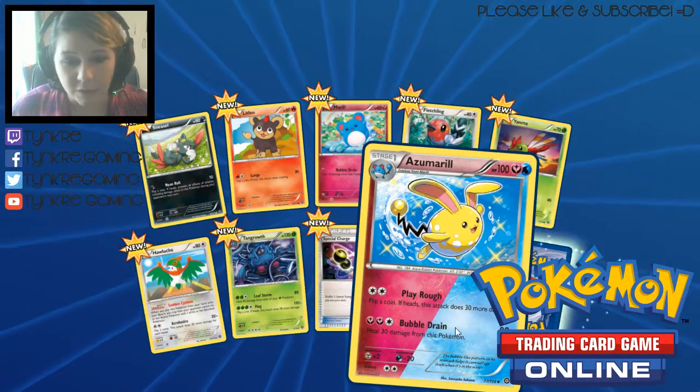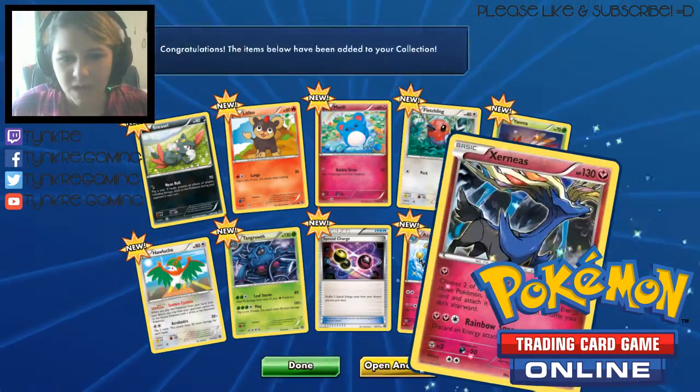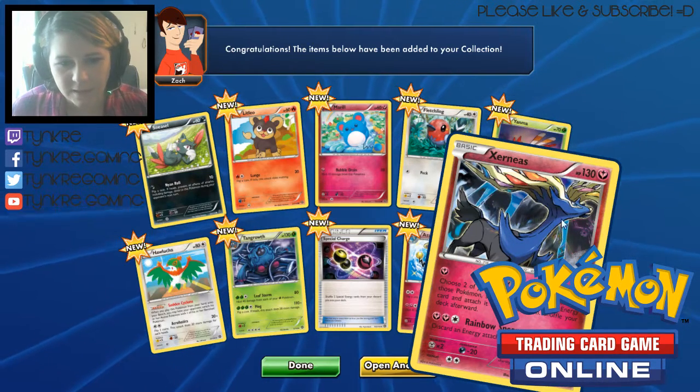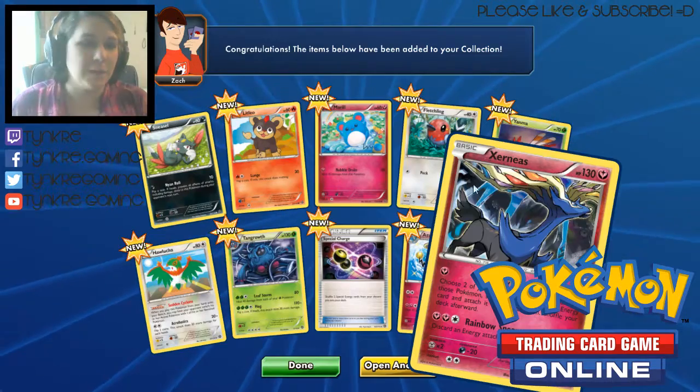We've got an Azumarill, and it looks like that one's Reverse Holo. And then we're going to flip this one and get a Xerneas. Look at that foil — it's so pretty, so beautiful. We've got Xerneas. Alright, so that was it for our first pack.